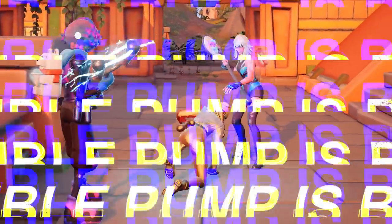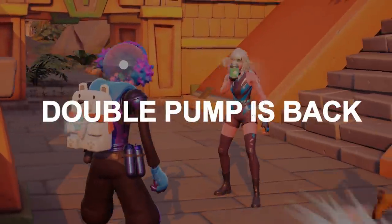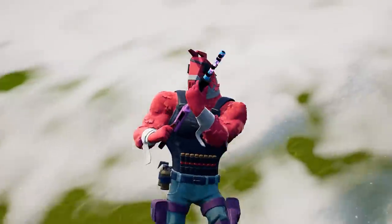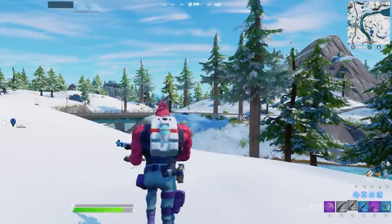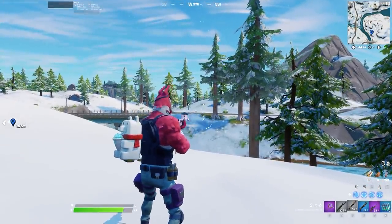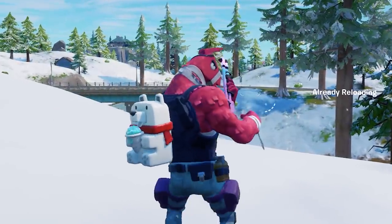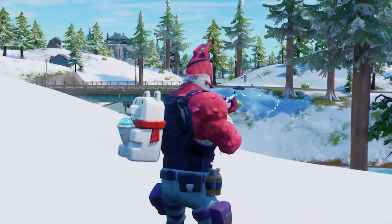But what nobody was expecting this season was the fact that Double Pump is back. You might have been playing Chapter 3 and noticed that the new Striker Pump shotgun is not that good. The timing between each shot is longer than anything we have ever seen before, and it just makes it useless at times. But fortunately, there's an insane secret that means with this gun, Double Pump is finally back.